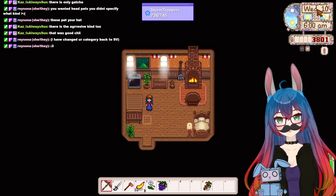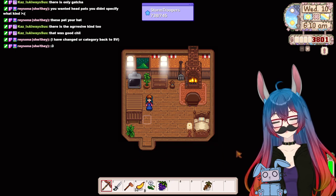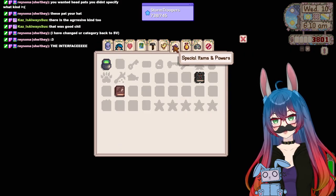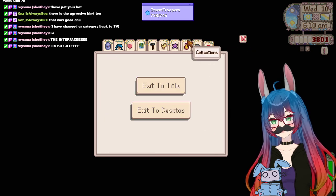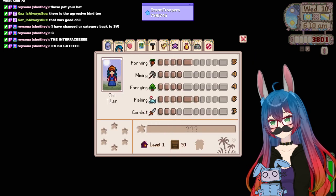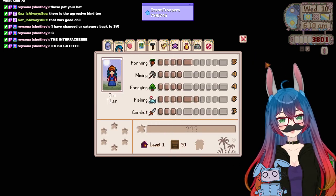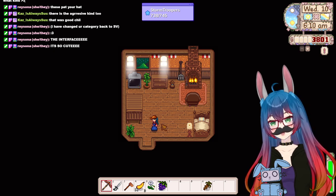So the interface one — look at it, makes this all pretty up here and this down here. And this one's actually updated to include the new panels, and it has these cute little vines on it. Isn't it cute? It's so cute. That's the one new one I got.